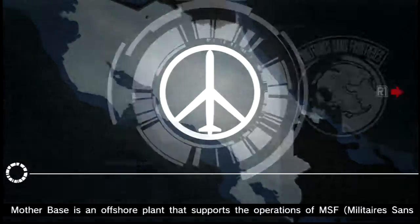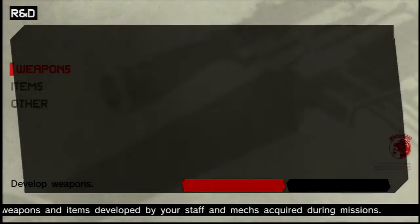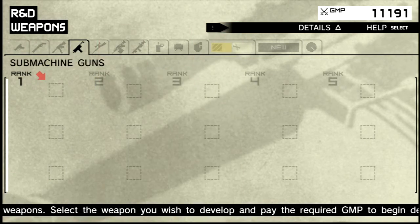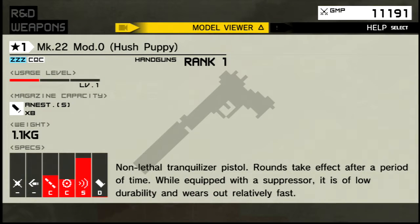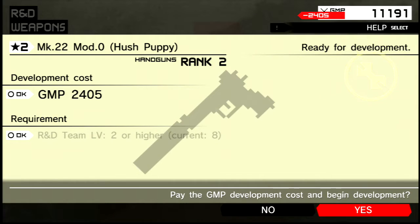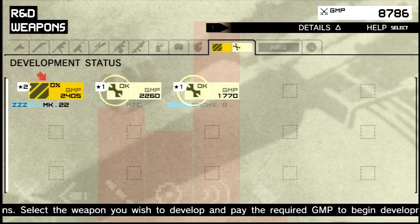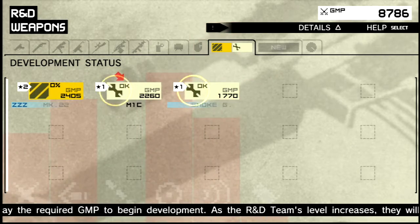In the R&D section you can choose stuff to develop — where your team focuses their development work. So you can say 'I want this gun, upgrade the Mark 22 to rank one' — or rank two. Hit develop and that'll take an amount of time.